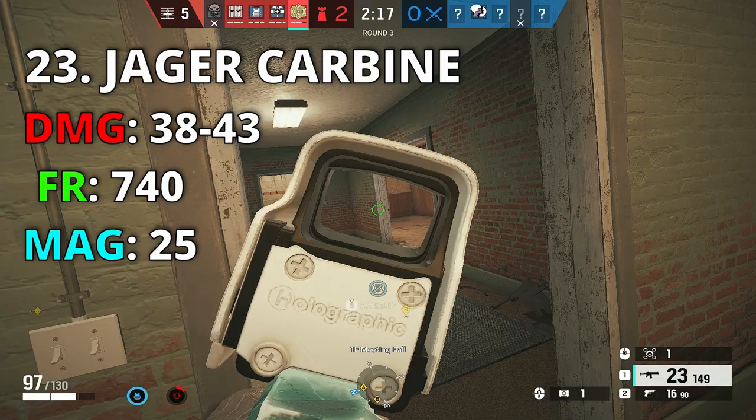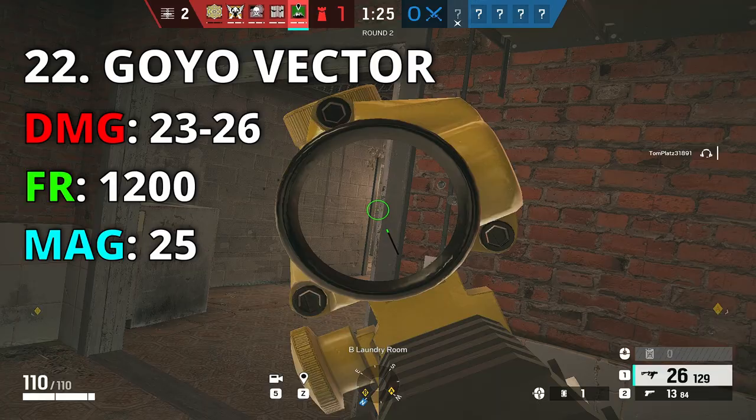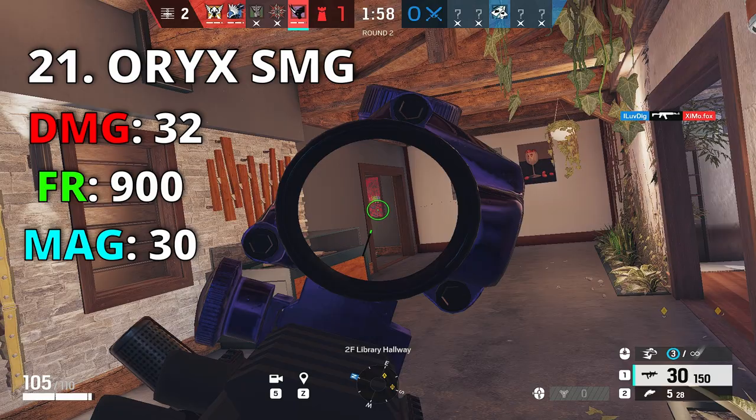Jäger's carbine has more damage than Azami's SMG and roughly the same fire rate. I wouldn't suggest extended barrel on this gun but you can run it for higher damage. Number 22 is Goyo's Vector — not Mira's. The big reason is the scope: this gun is absolutely insane with 1200 fire rate, making close range gunfights easy, and for long range you have the 1.5 scope. Damage is 23 but it gets the job done.